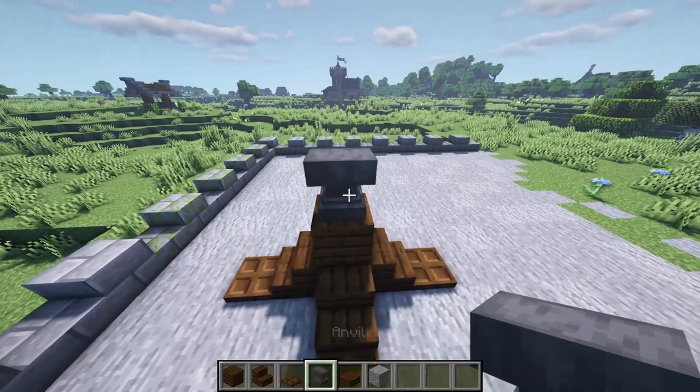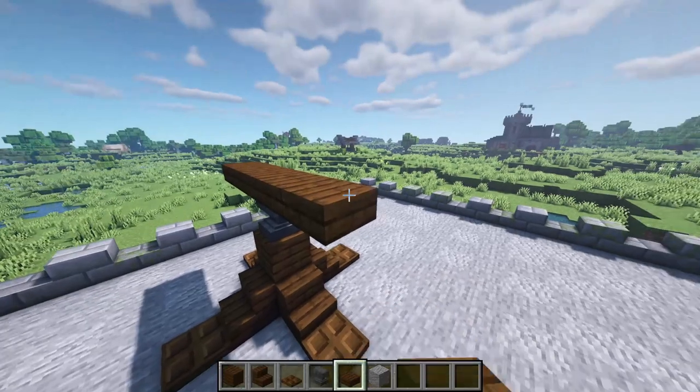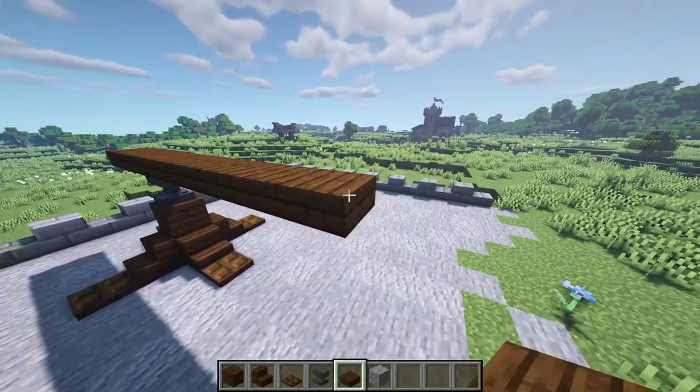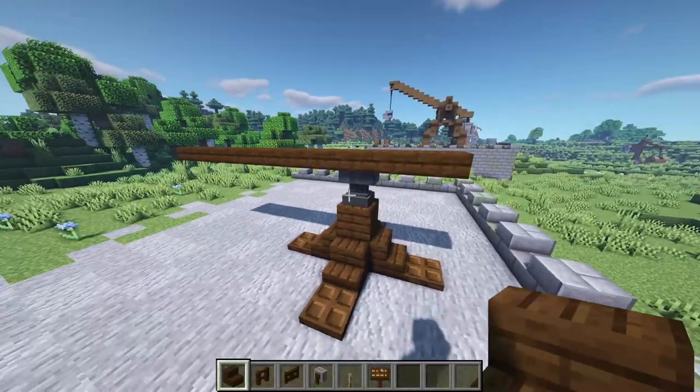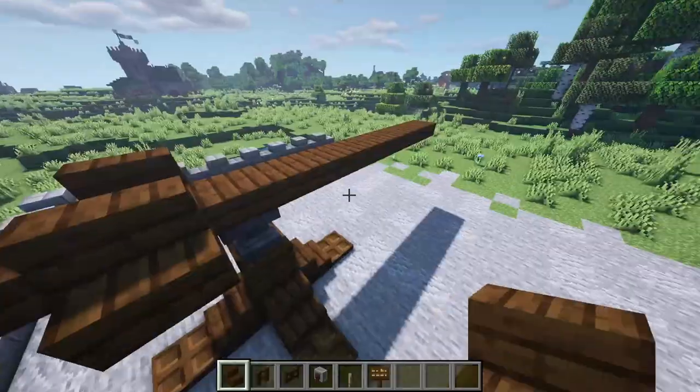Place the anvil on top of that with the dark oak slab, and then two at the front and then seven at the back — one, two, three, four, five, six, and seven. Then take your dark oak stairs and on the one beside the one above the anvil, place your stair there, and the same on the other side.